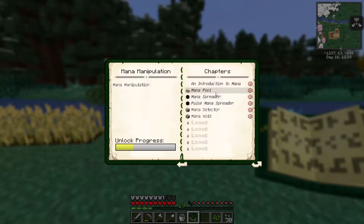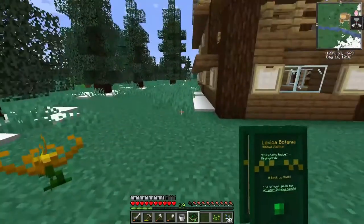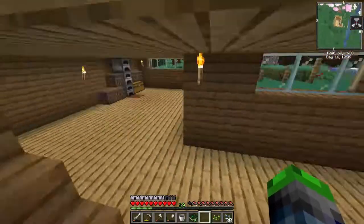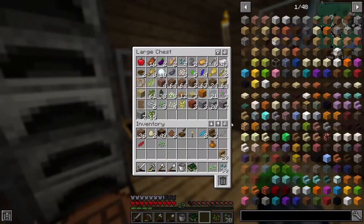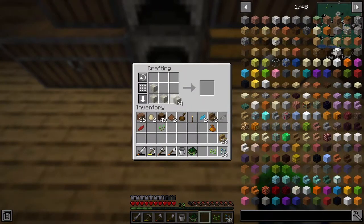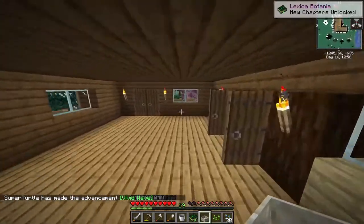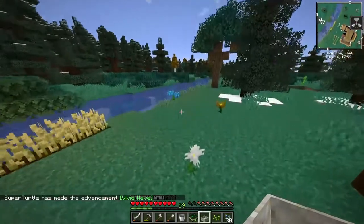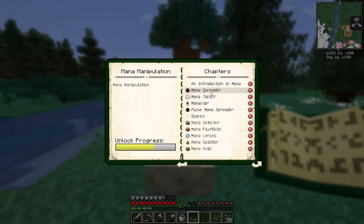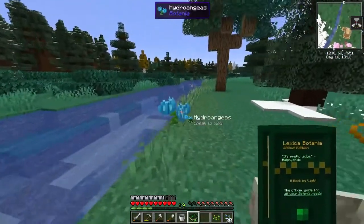We got both of those - mana manipulation is what we need to do now. We need to get a mana pool. The cool thing is we went ahead and made some living rocks, so we can use those and turn them into a mana pool. Let's place this over by our flower production - right over here. Perfect. Now we need a mana spreader - this basically takes the mana out of the flower production.